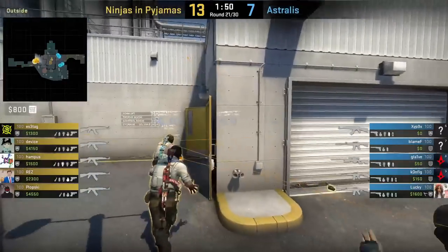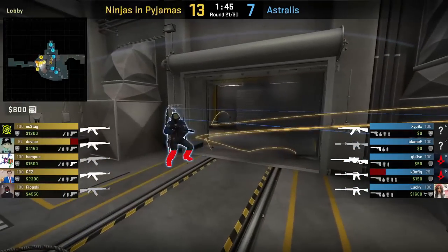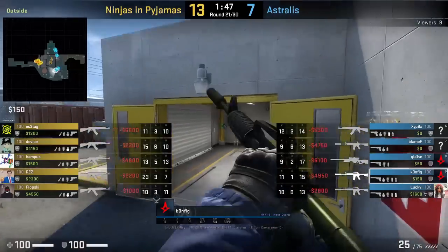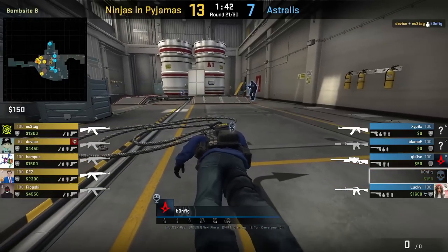Teams are beginning to nade stack mini at the start of the round. NIP do so by first having someone blow up the door and then following up with 3 nades towards mini — that's gonna punish Config for pushing mini to peek door. Other teams doing this nade stack are FaZe and G2.